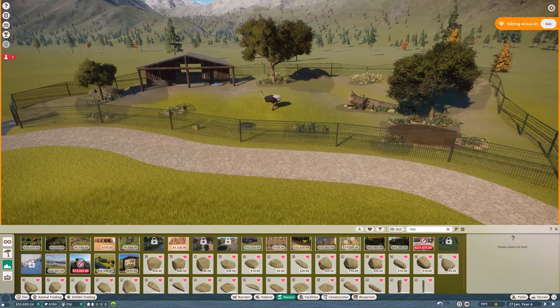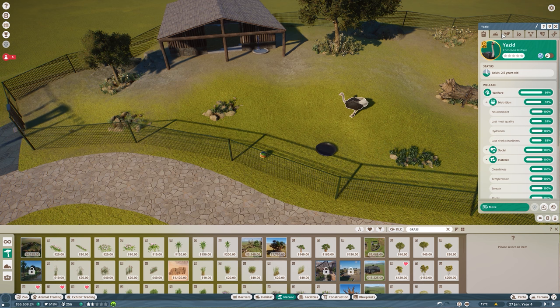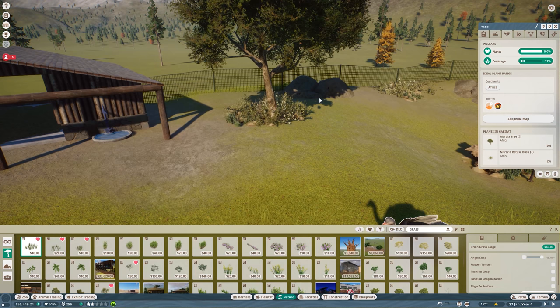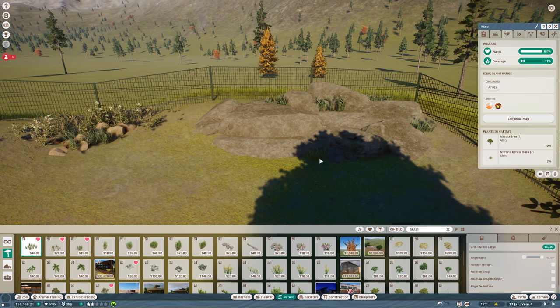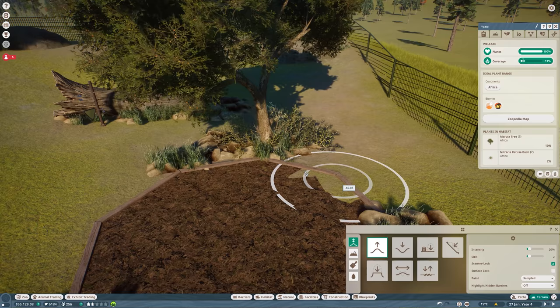Our quick habitat for the ostriches is actually finished! Maybe I'll add more grass. Let me check if there's too much already — no, so I can add some more. Let me spread some more grass here and in other spots for a nicer look.